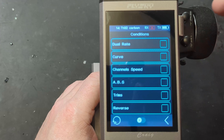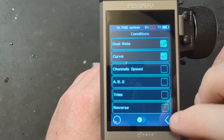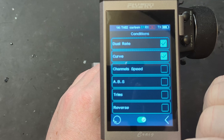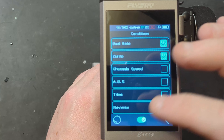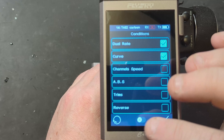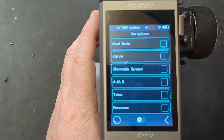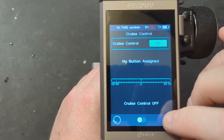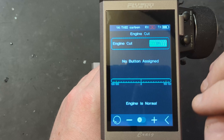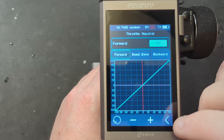We have conditions, so you can set up a separate condition for dual rates, curves, or ABS and then assign it to a switch so it'll turn it straight on and put it into a set condition. For example, if you're racing outdoors and it gets wet, you can press your condition and it'll change your dual rates, curve, or ABS settings — basically giving you a dual map. We've also got cruise settings, engine cut, idle up, neutral position, and throttle mid position.